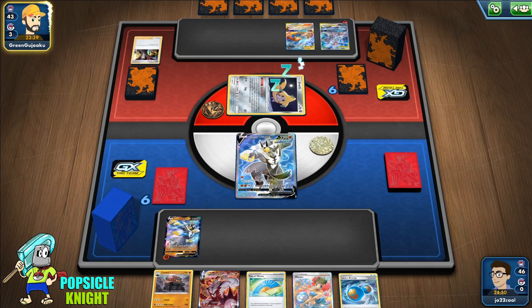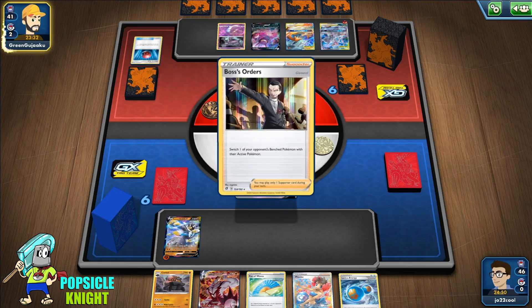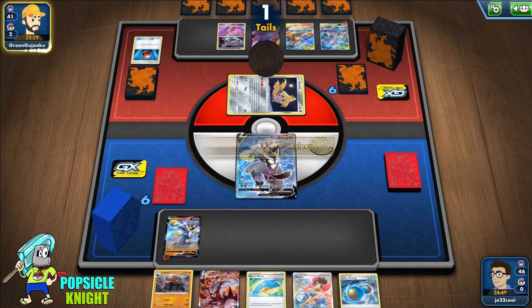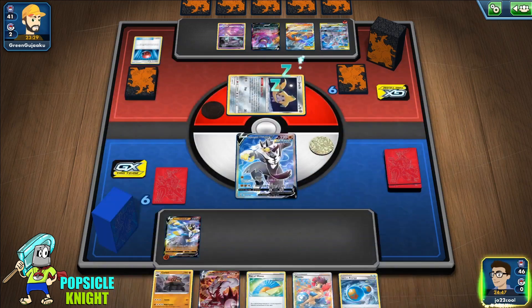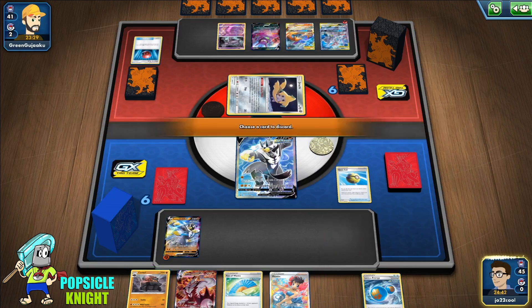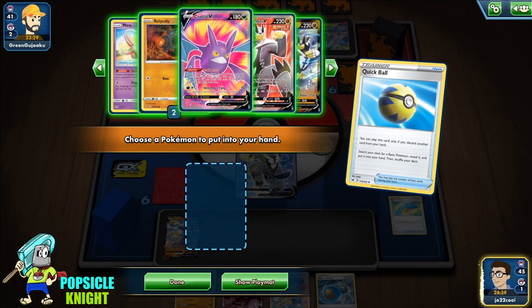They can just energize with Welder and attack this turn. But since they used Boss's Order we should be safe for another turn. I'll take that. Fan of Waves will be useless here so I'm just going to discard that.